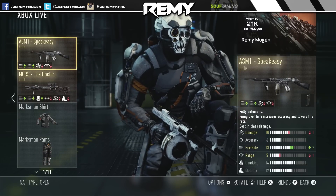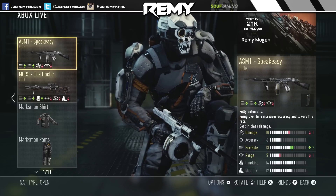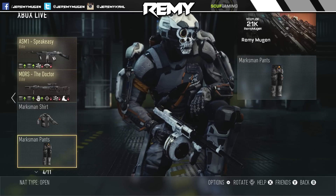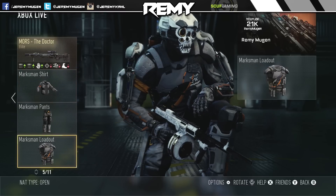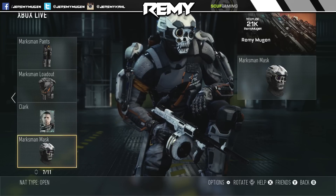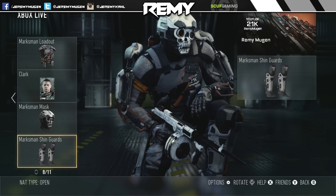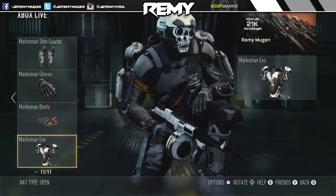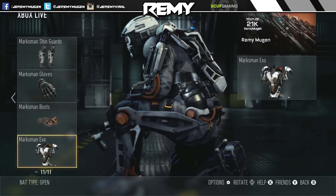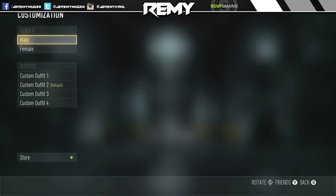We're going to go through and check out each piece of this outfit and then go into customization to show you guys the whole outfit head to toe. We got the shirt, the pants — I really like the shirt and the pants, I think they look really awesome. We got the loadout, the marksman mask — I think you need a thousand kills with sniper rifles to unlock that helmet, it's really sick looking. We got the shin guards, the gloves, the boots, and the exosuit. The exosuit looks really awesome as well and takes a lot of grinding to unlock.